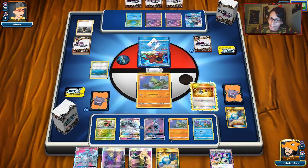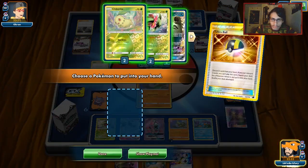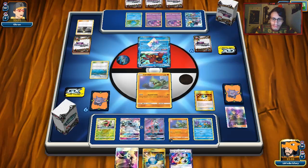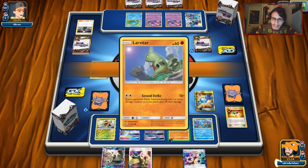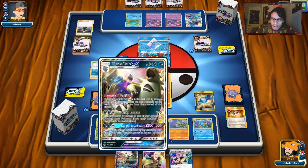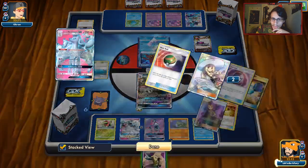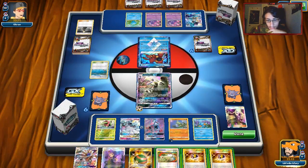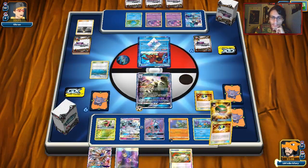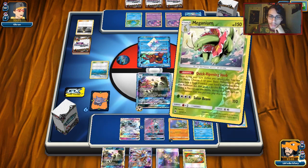If we'd gotten double heads on Timer Ball, we would have been able to pop off this turn — but it ain't the case. We'll grab Tyranitar with Ultra Ball. I can Rare Candy the active. The odds of getting KO'd aren't very high, and he's probably not playing Enhanced Hammer with his build. We could get lucky if we hit Tyranitar here — let's see. We actually got it! We were able to pull off the Triple Stage 2 turn — I was not expecting that.